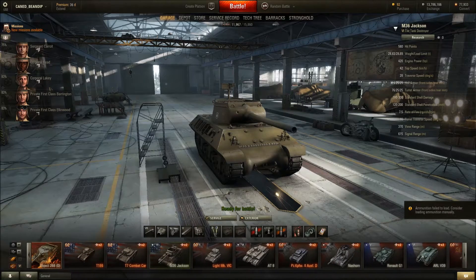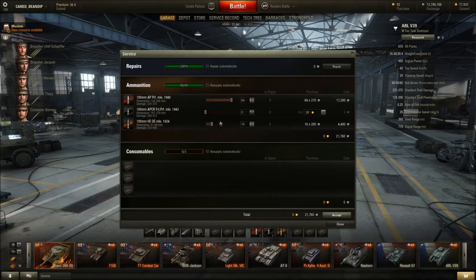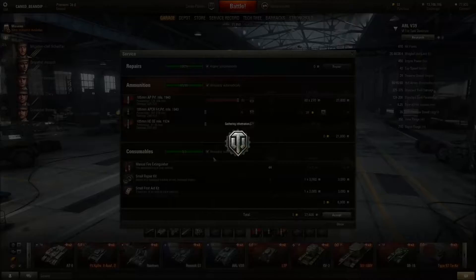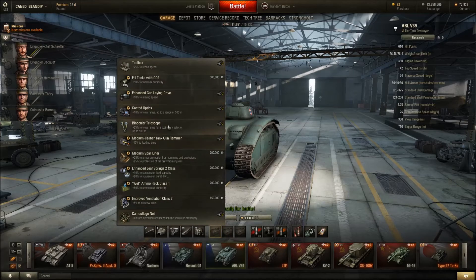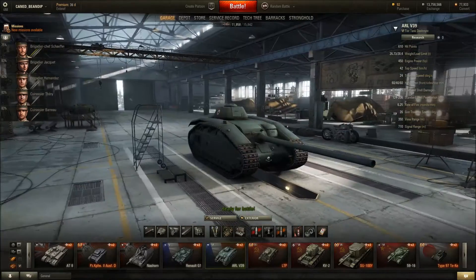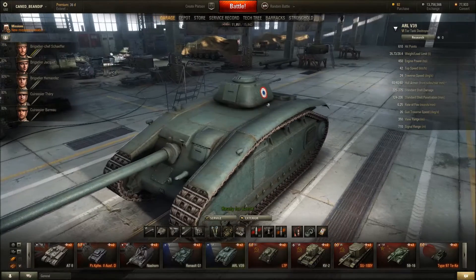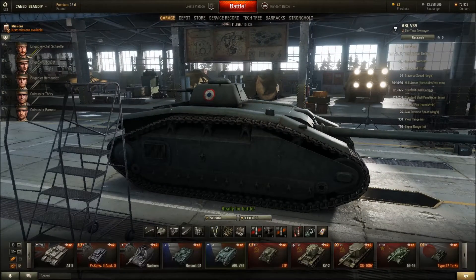What does the ARL V39 look like? We'll see with that top gun. Repair, repair. Extinguisher, repair kit — there we go. I can put binoculars, camonet, and toolbox on it. The issue is the turret tumor — quite literally, because it's not even a turret or a turreted tank. It's just a turret tumor set on top, facing backwards, which means it just gets destroyed easily getting hit through that.